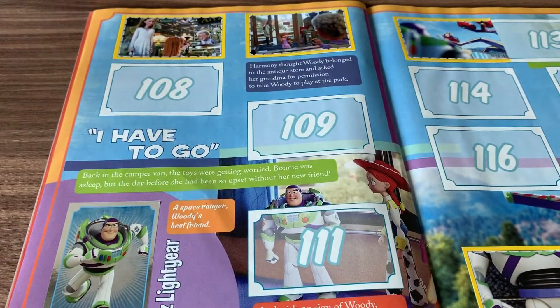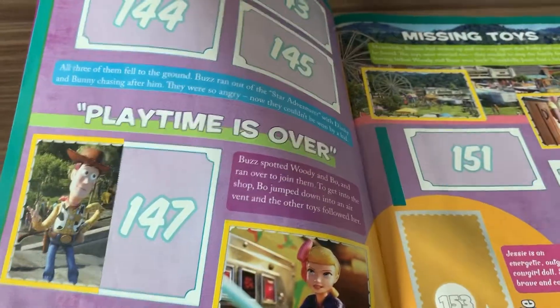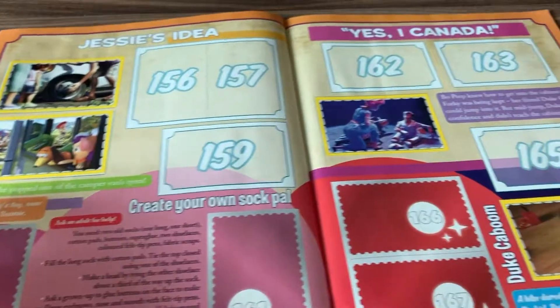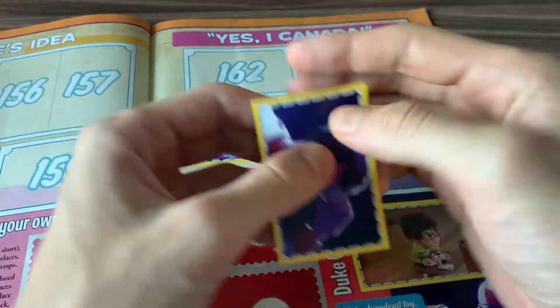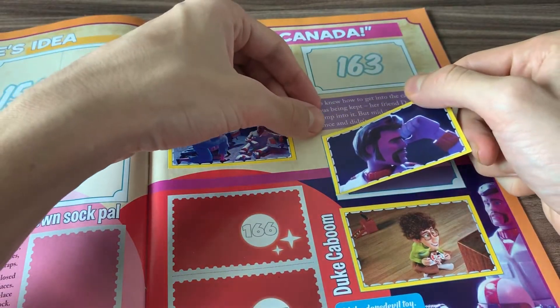The next one is Duke Kaboom, number 165. Duke Kaboom — and it's right here! Going to number 165.